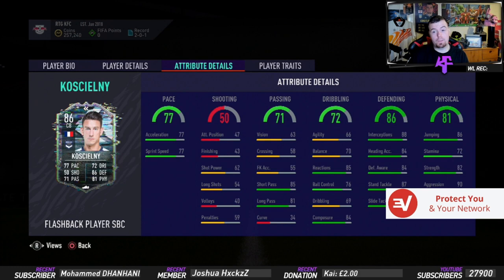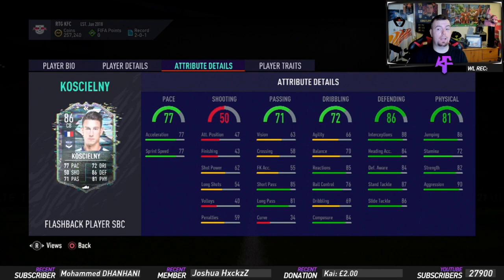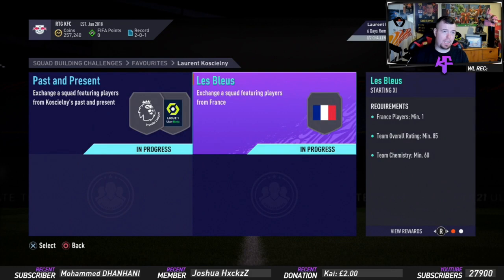Ball control 76, dribbling 69, composure of 84 which is decent. Defending stats are pretty good: 88 interceptions, 84 heading accuracy, defensive awareness of 84, standing tackle of 87 and sliding tackle of 86. Physicality stats are good as well: 86 jumping, 72 stamina, 82 strength and 90 aggression. So this card is pretty decent.